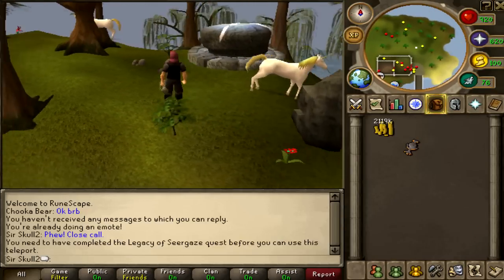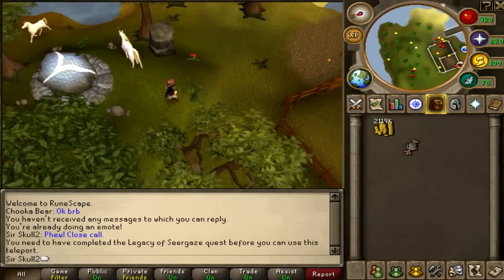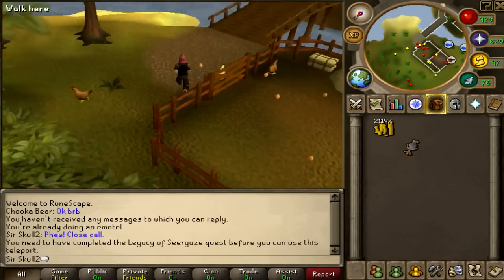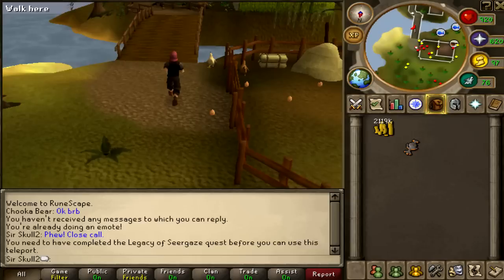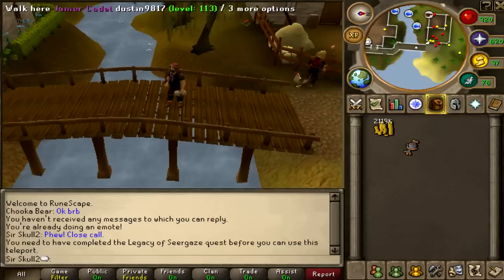And I just realized — that now means you can get to Entrana with weapons! Oh my god, guys. Epic new hack. You can now get weapons onto Entrana by using the teleport from this hood. How crazy is that?